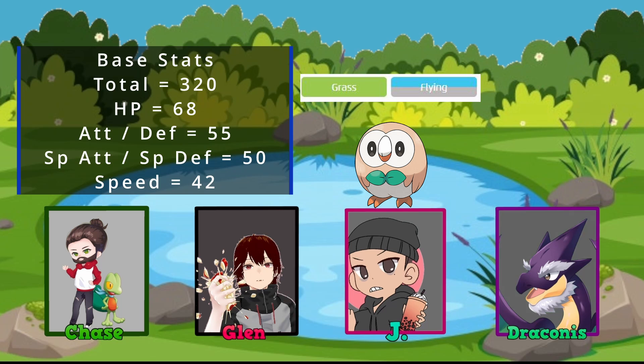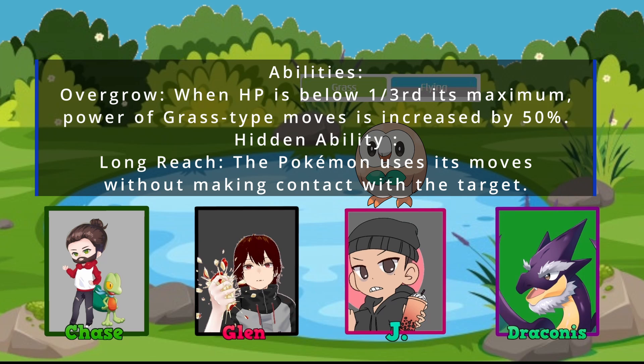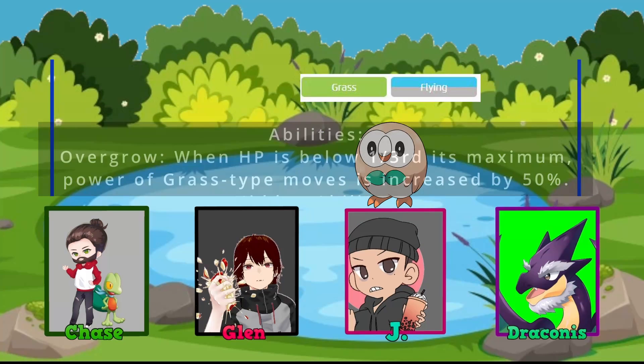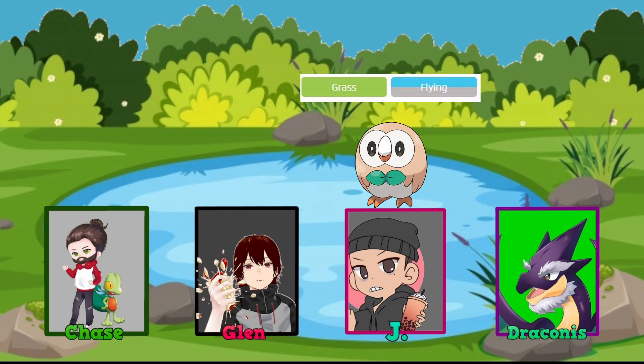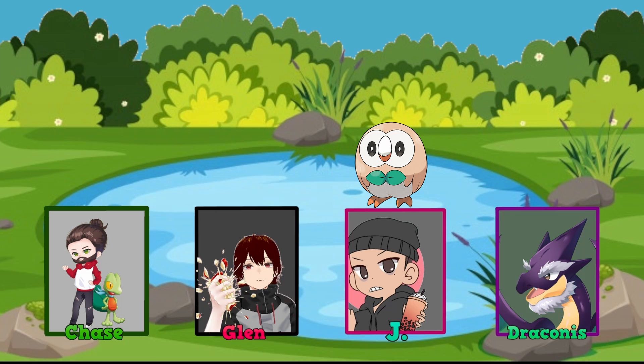Special Attack and Special Defense are at 50, and Speed at 42 — not the fastest but pretty good for a base form. Its ability Overgrow boosts Grass-type moves by 50% when HP is at one third. The hidden ability Long Reach lets it use moves without making contact, great against Rough Skin or Rocky Helmet. It takes 4x damage from Ice, 2x from Flying, Poison, Rock, and Fire, half from Water and Fighting, quarter from Grass, and is immune to Ground.